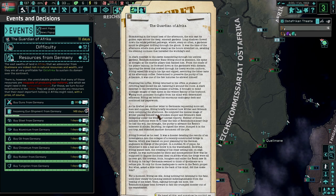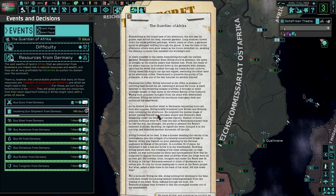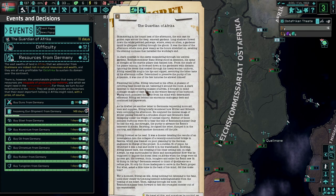Finishing his coffee, Huttig returned to his office. A phalanx of revolving fans cooled the air, battering it around the room, a stark contrast to the sweltering malaise of Africa that had brought to mind nostalgic images of days spent in the wintry Saxony of his boyhood. Wiping such pointless nostalgia from his mind with determined efficiency, Huttig sat behind his enormous mahogany desk and continued his paperwork, as he drafted yet another letter to Germania requesting more aid, men and supplies. Huttig briefly wondered how Müller and Schenk were occupied in the afternoon.